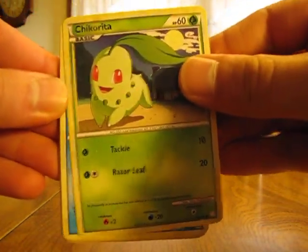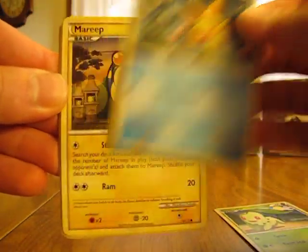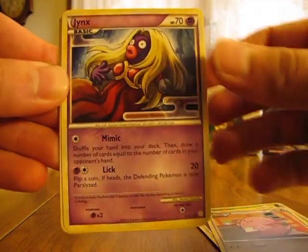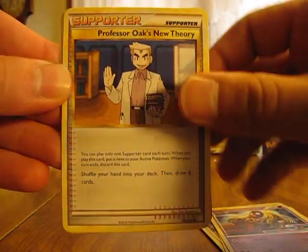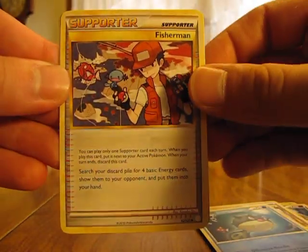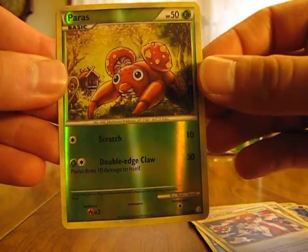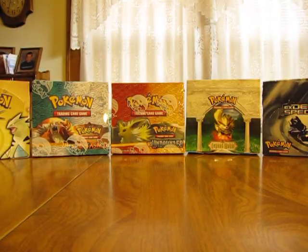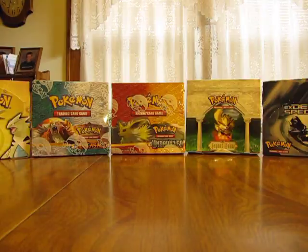Now we have a Chikorita, Staryu, Mareep, Chansey, Jinx, Professor Oak's New Theory, Qwilfish, Fisherman, Paras Reverse, and Tyranitar. So I haven't got one of those at all — just a regular rare though.